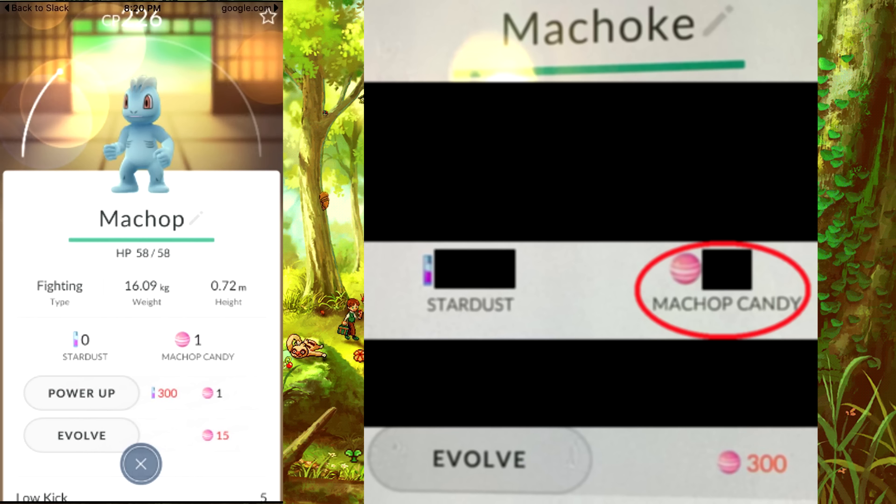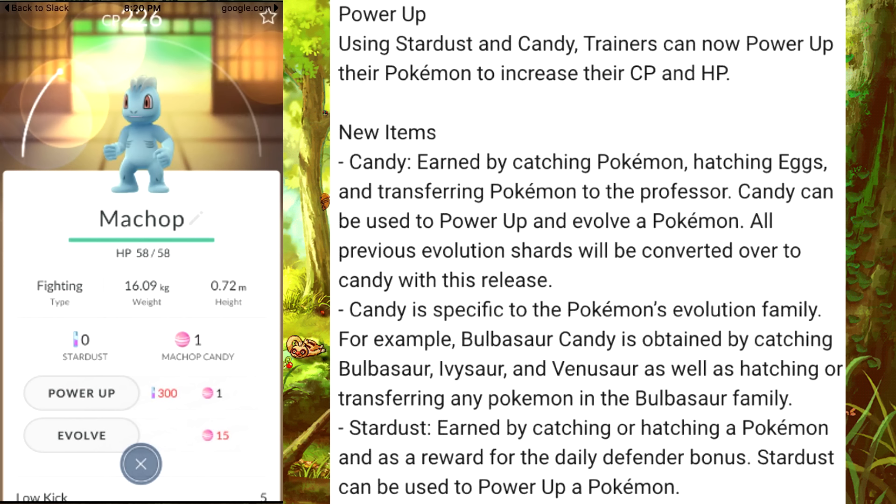Transferring Pokémon also gives Candy, as we discussed. Stardust is a little different and even more important, because Stardust can be used on any Pokémon. So save your Stardust and use it on Pokémon that are worth it. You can gain Stardust from catching Pokémon — as little as 50 for catching a Rattata, and as much as almost 1,000 from hatching a strong Egg. The daily bonus also gives Stardust, as mentioned previously.